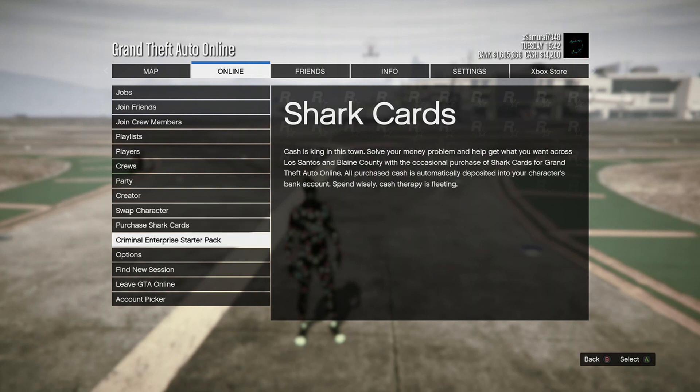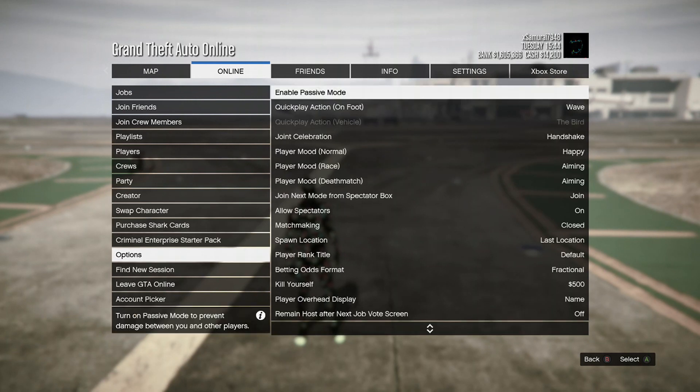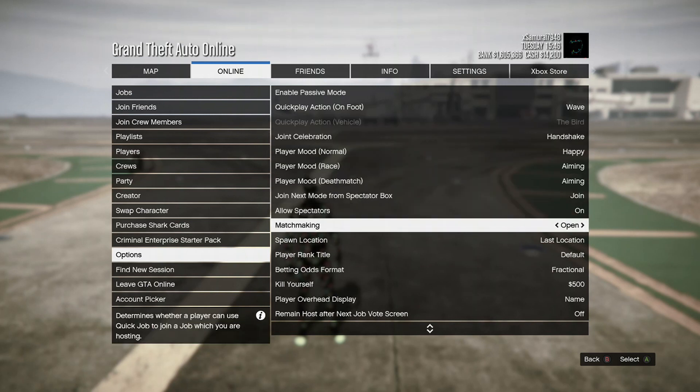Step number two is to go over to online and click options and scroll down to matchmaking and make sure you change it to closed. If it's open, change it to closed.